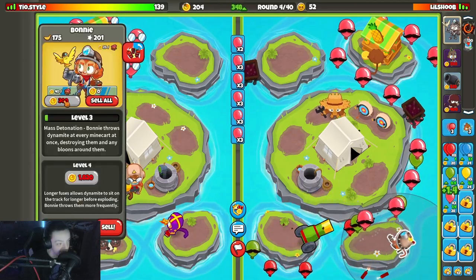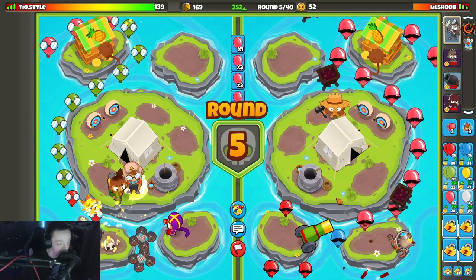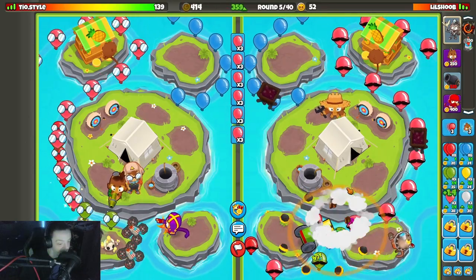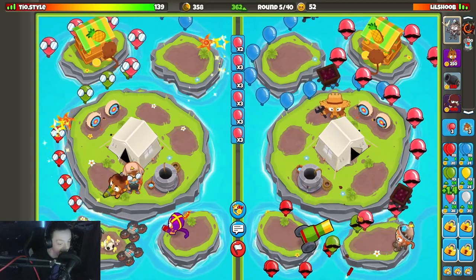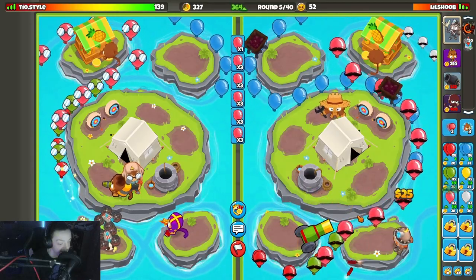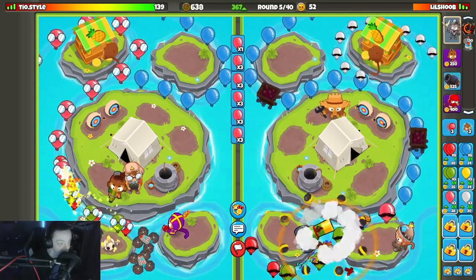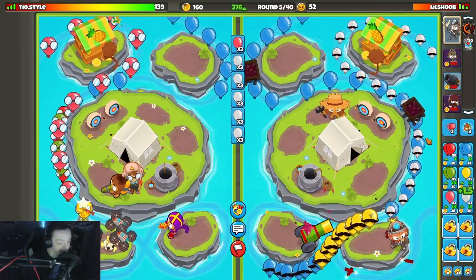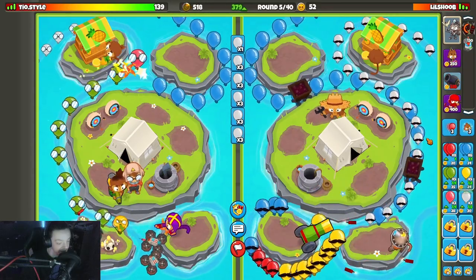Bonnie upgrades — air eco is pretty bad. Okay, boomerang glue gunner, he kind of knows what's up. I still gotta get my necromancer down. White balloons are out, oh my god — I'm not even white ballooning. Hopefully my cannon's fine. Be every good.